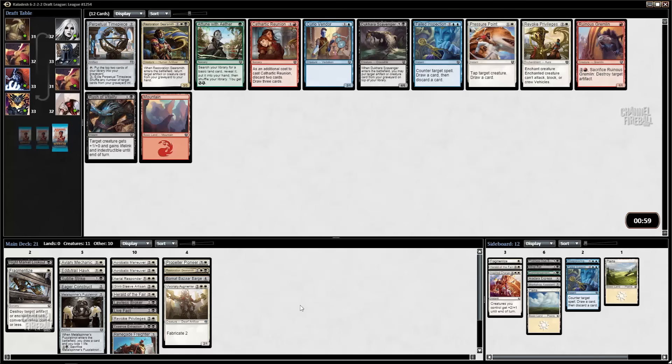Revoked Privileges is the best card here, and I definitely wanted a removal spell, so this fits the bill. Wow, a second Gearsmith — things are looking up. I think I want the second Gearsmith over the Revoked Privileges. They're both going to be amongst the best cards in my deck, but I've got two Flickers and a Mechanic, so I'm in really good shape to get advantage off of this guy.